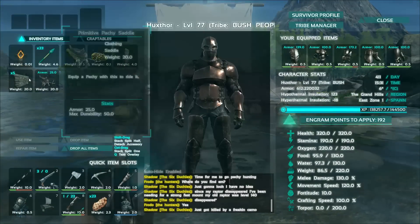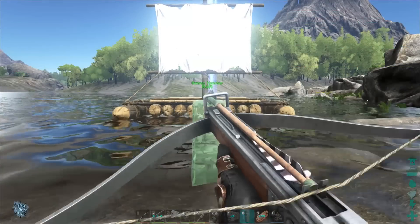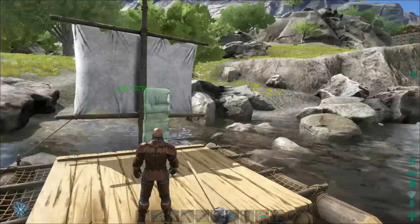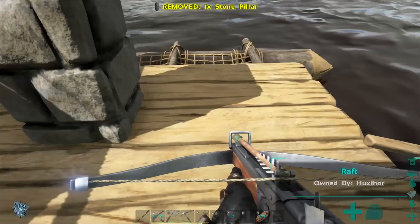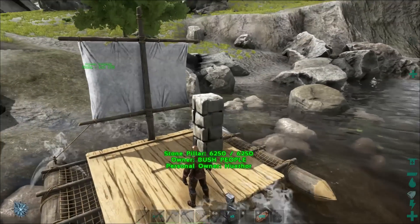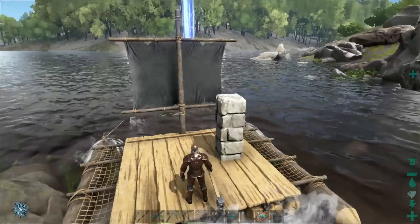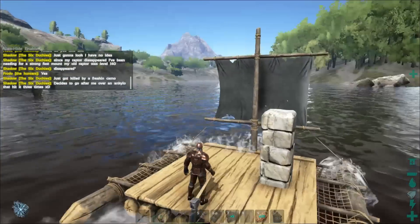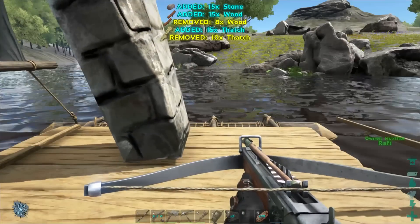Real quick, let's go ahead and see if we can place some stuff on our raft here. No freaking way, guys — are you kidding me? I can place this right there. Does it stay? Actually, it does — it stays on the raft! So you can actually build on the raft itself and turn this into like a water base. Let's tear this down. It didn't hurt our raft when we tore it down, that's very good to know.